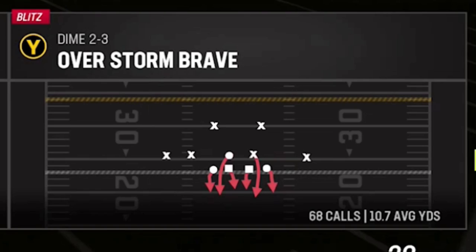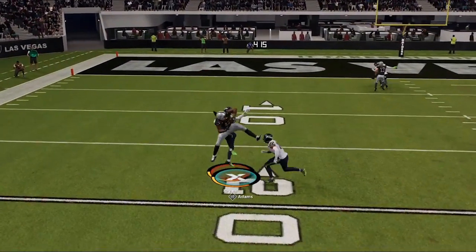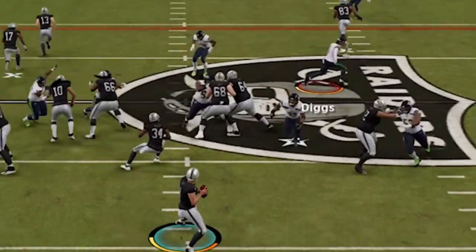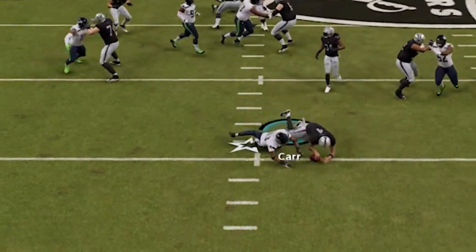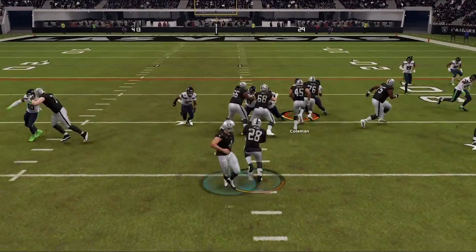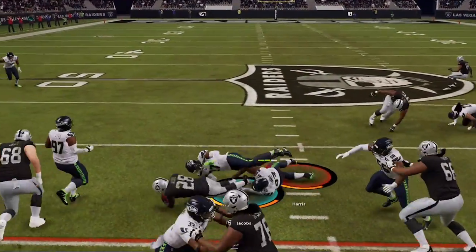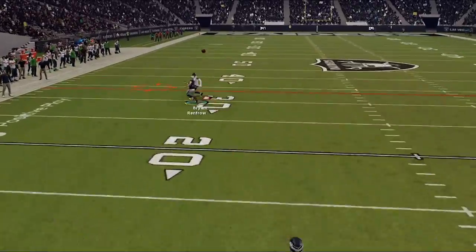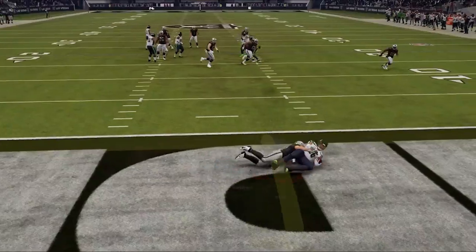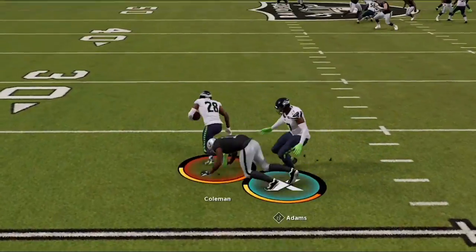The Overstorm Brave is arguably the meta blitz in Madden 23. In today's video I'm going to show you guys a new setup that makes this play even better. It will get even faster pressure right up the middle, shut down any run play inside or out, and forces tons of takeaways. If you want to see what setup I'm using to get results like this, stick around after the intro.